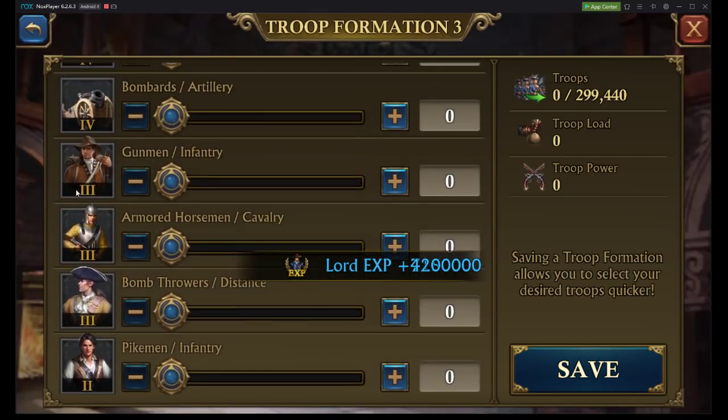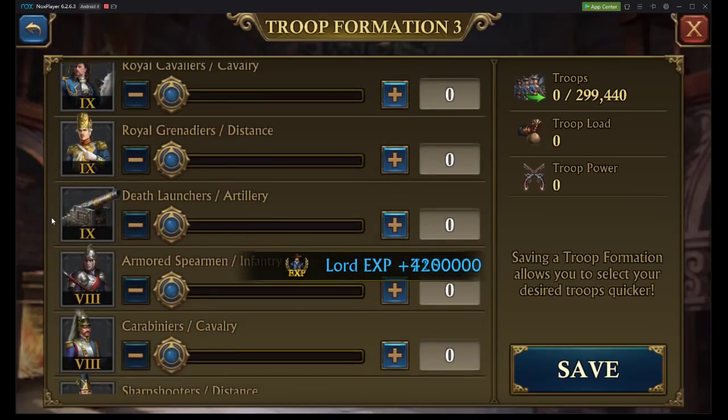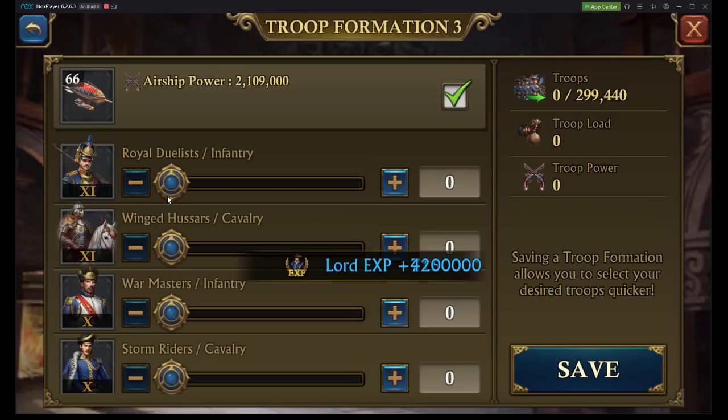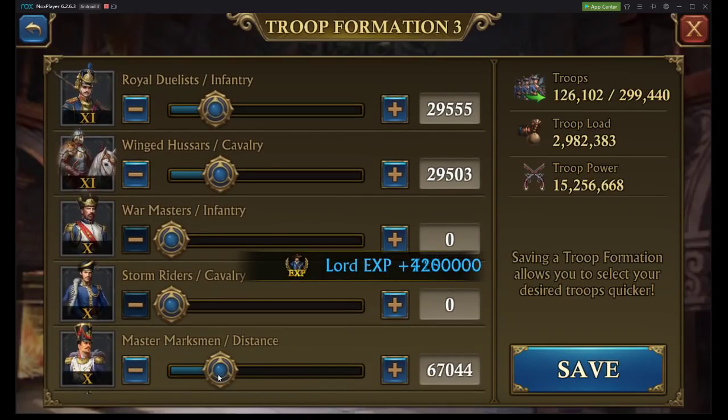It's basically going to be a split between your infantry, your cavalry, and your distance. I like to utilize a formation of about 40% distance, and then split about 30% infantry and 30% cavalry. So that might sound a little different compared to everyone else, but basically what that means is when you have 100,000 troops, you're going to have about 30,000 infantry, 30,000 cavalry, and 40,000 distance.